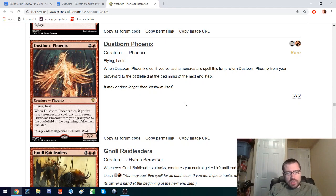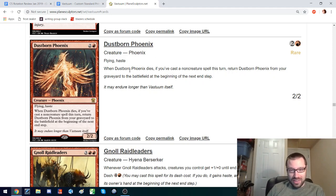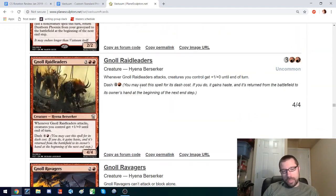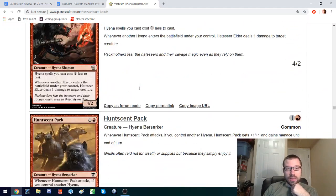Dustborn Phoenix — I like this Phoenix design. It's a 3-mana 2-2 Flying Haste, which is obviously very good: evasive and fast. When it dies, if you cast a non-creature spell this turn, you can return it to the battlefield. The problem is you have to have the mana up for an instant-speed non-creature spell in case they try to kill it — so ideally something like a Shock, but the format does not have Shock. It doesn't have instant-speed red non-creature spells that are naturally playable. I could see this doing well in a format that had Shock. It could also just see play by virtue of being a 2-2 Flying Haste for 3, which is a little below rate for aggro, but still very appealing.